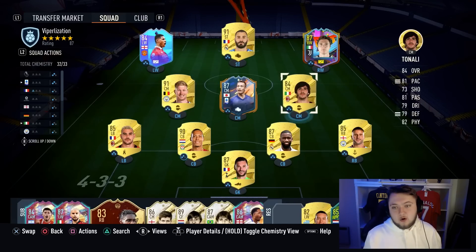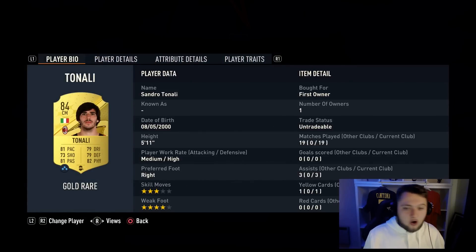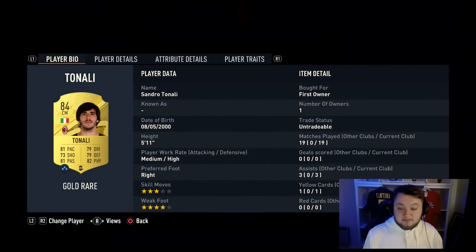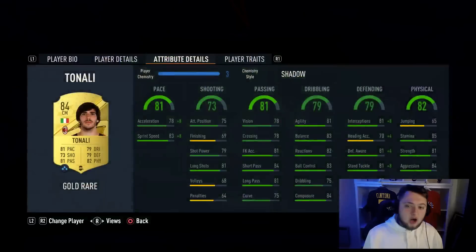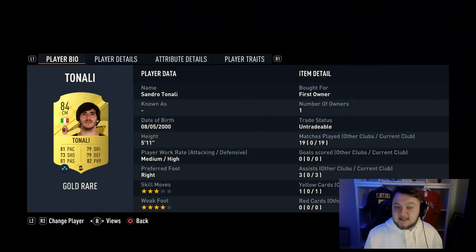As we move into the midfield, our CDM is Sandro Tonali. He's got that four-star weak foot that I think is really valuable in the CDM role, and he's also very fast. You need to have a four-star weak foot at the very minimum for CDMs on this game. They also need to be really fast and good passers. Tonali lacks a little bit of passing, but he is really fast with that four-star weak foot. The 81 pace, four-star weak foot, and okay passing is paramount to this position.